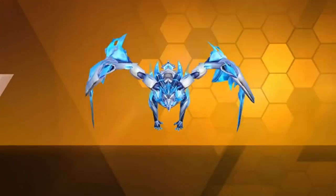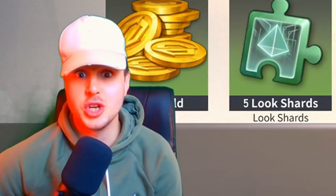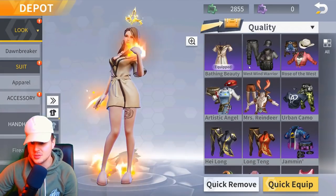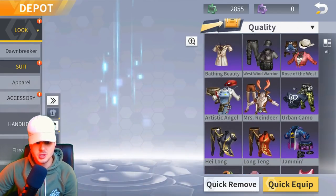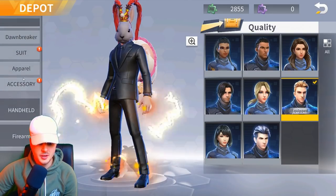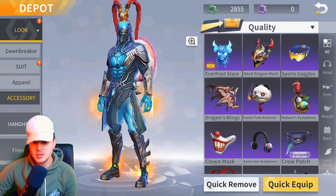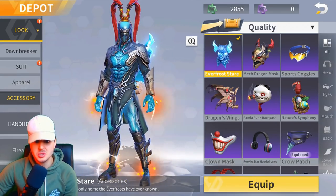Finally we got it! It only cost about 4000 diamonds. We got the wingman suit — let's put it on and see what it looks like. We've also got the sentinel suit. Let's see what the sentinel looks like putting that on now.